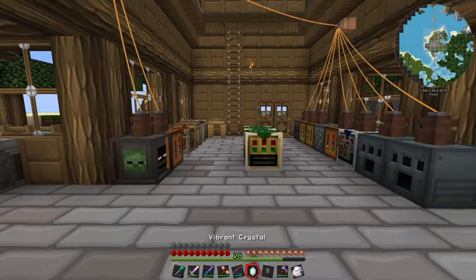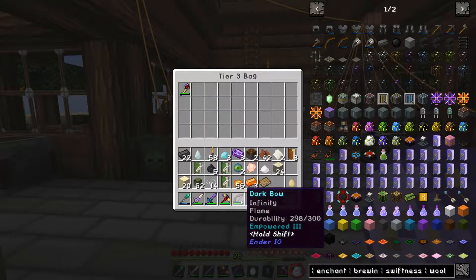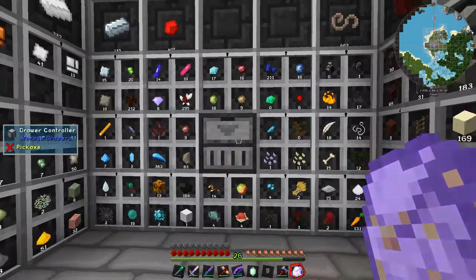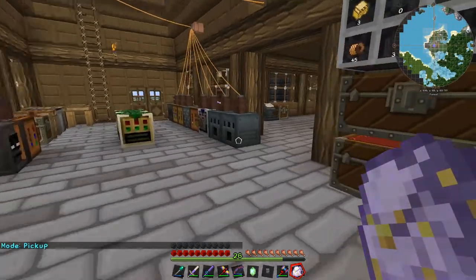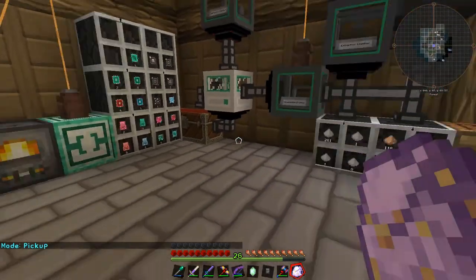I'll put all my stuff in there that I really do not want to lose — probably all the stuff I'll be needing but that I don't use every day but like to carry around. My bow maybe will go in there. Bag's done — nice top of the range white bag. And we'll set it to pick up as well, so it will fill up with all the stuff we mine automatically. It's got quite a good range on it apparently.